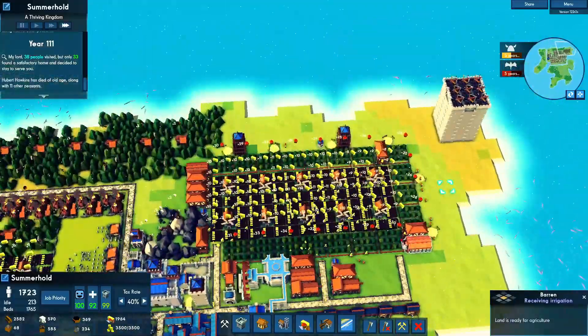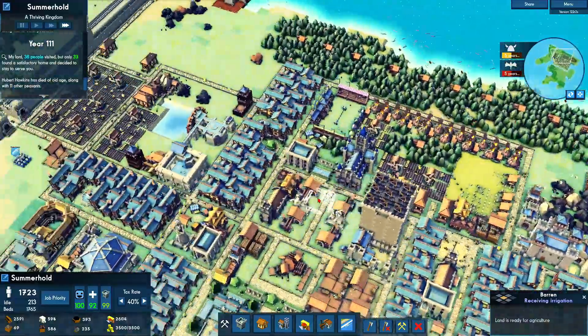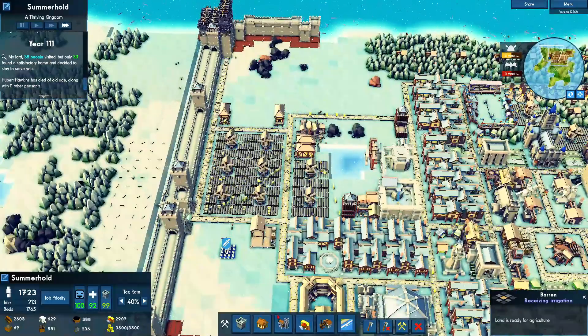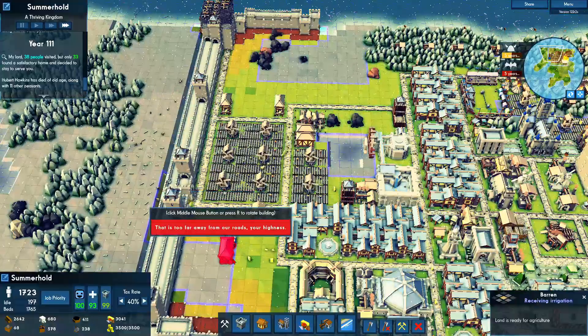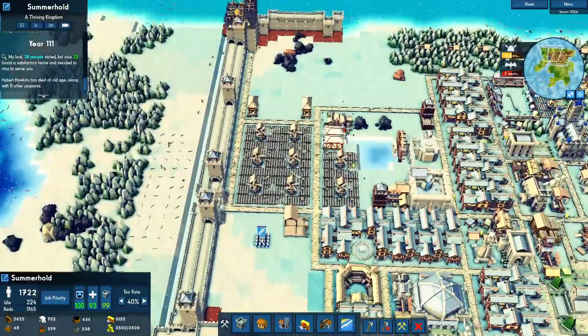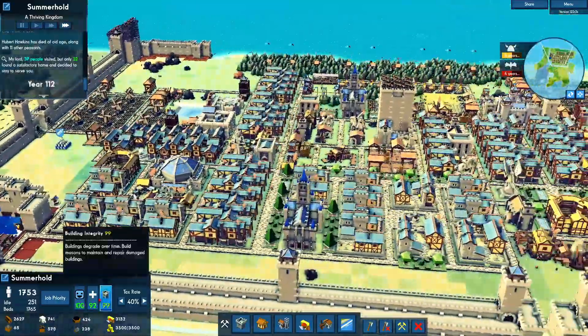This is pretty much my whole farming area over here. We hit a food problem, so I made some extra food over here. I think I might need to add more granaries. We're good — food problem is resolved, happiness is pretty good.